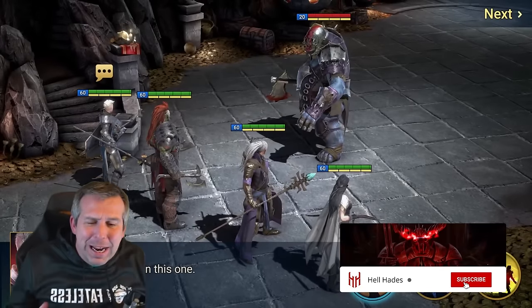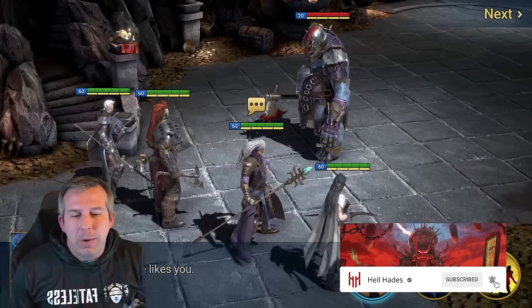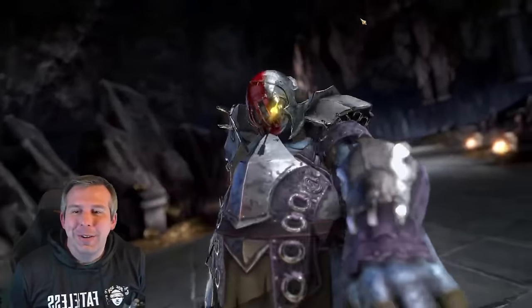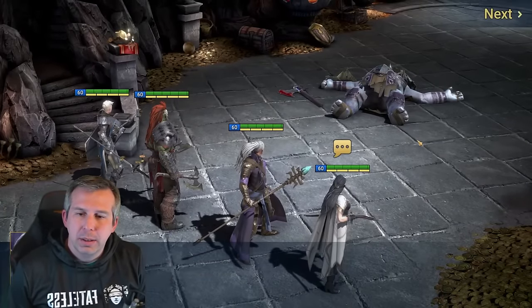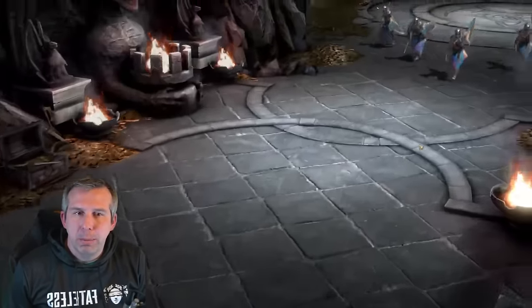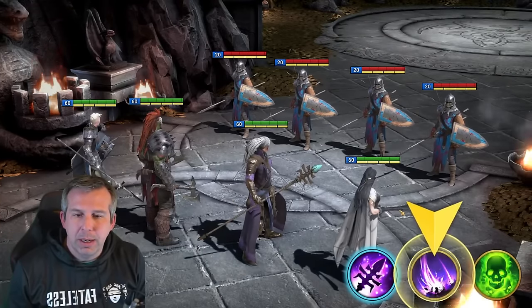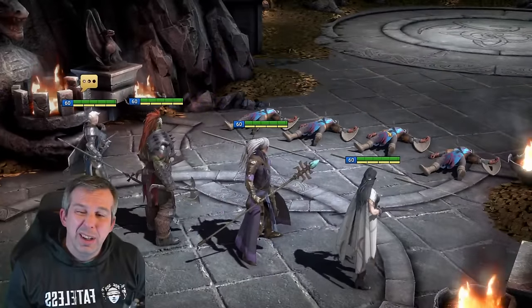This is HellHades, this is a Raid Shadow Legends video, this is free to play 2024 - there's my account and we're starting again on the tutorial. I am going to actually pick Kale this time around. I've had a number of free to play accounts, I've picked all of the different starters. I'm going back in with Kale nice and early to get myself some of that clan boss poison.